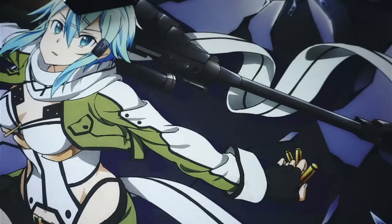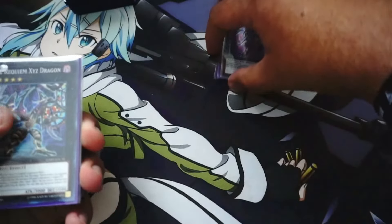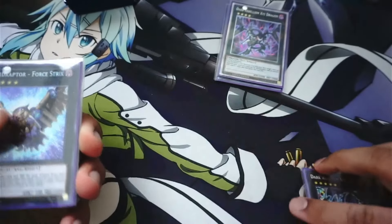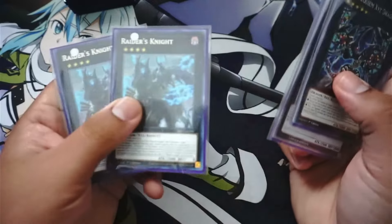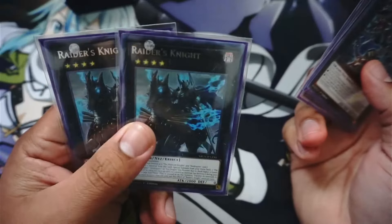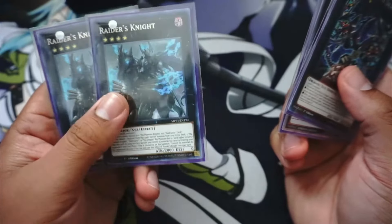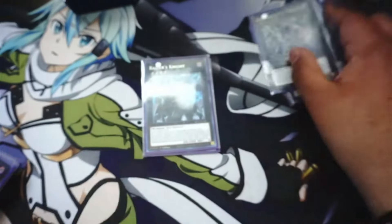In my extra deck I have two Raiders' Knight and one Dark Rebellion Xyz Dragon. I'm really loving Raiders' Knight — I didn't even remember hearing about it before. It's an older Xyz monster but it's pretty good. You can detach to summon a level five Dark monster like Dark Rebellion or similar.